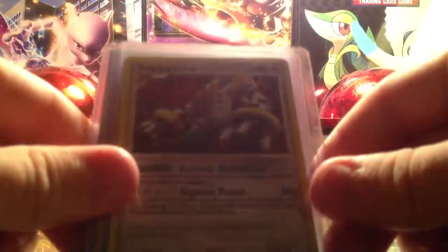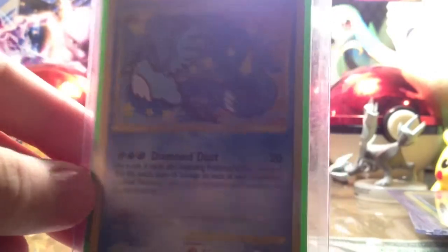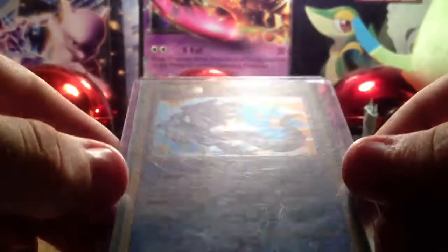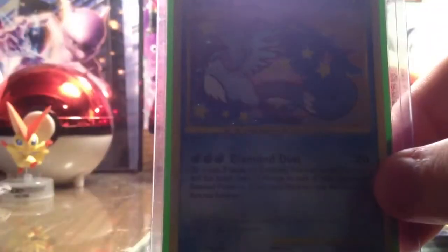Alright, we have a Regigigas holo, a Frostlass holo, and looky there — that is nice. An Articuno holo reprint — actually, I believe this is the Secret Rare.